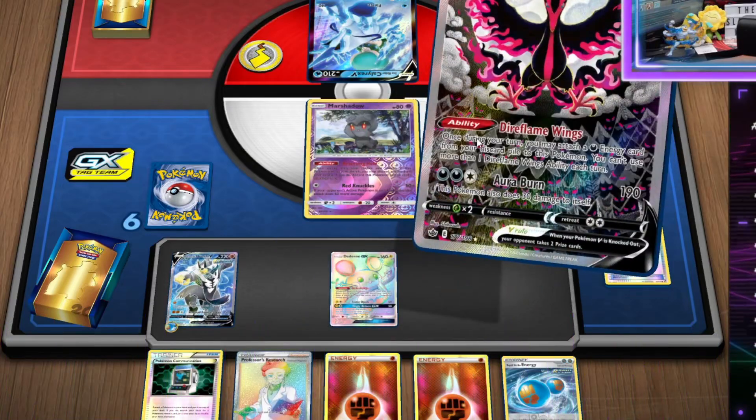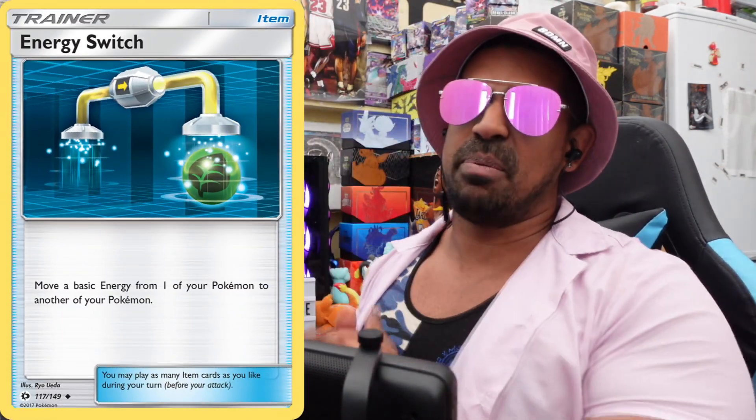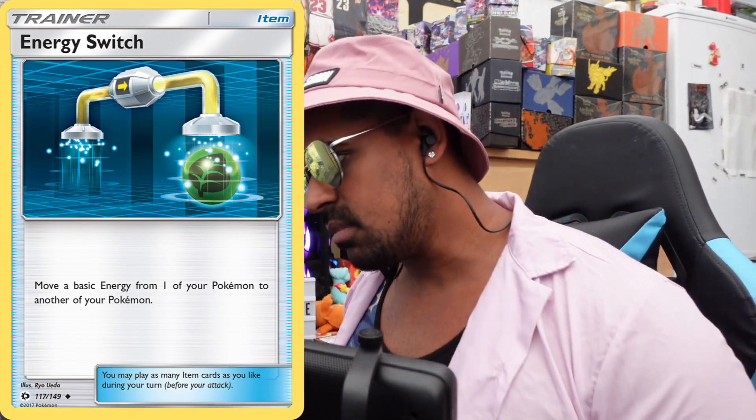We're pairing Urshifu with Moltres V - a Basic Pokémon with 220 HP and the awesome ability Diaflame Wings. Once per turn you can get a Dark energy from your discard pile and attach it to this Pokémon. This covers two things for us: number one, it gets another energy into play, so we can Rapid Flow, attach a Rapid Strike energy, Diaflame Wings an energy, Energy Switch, and Rapid Flow again - immense pressure. But not only that, Moltres is a Dark type, and what is Psychic Calyrex weak to? Dark.